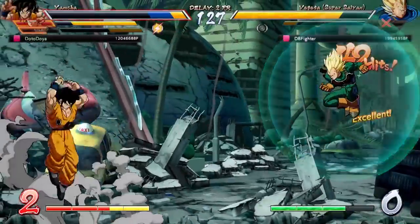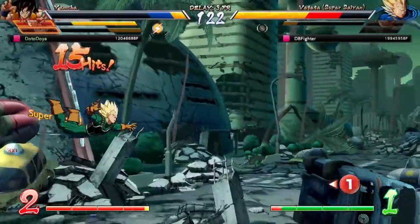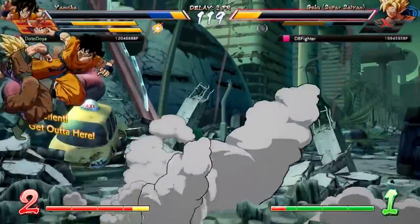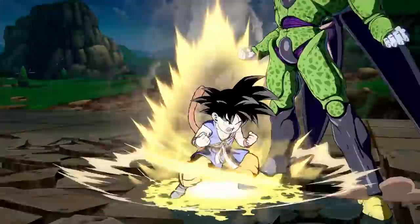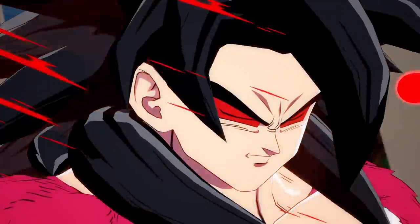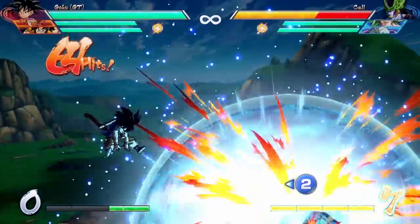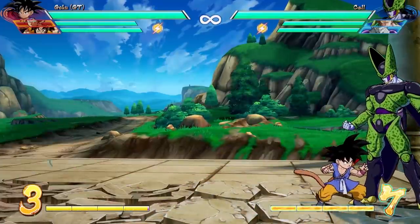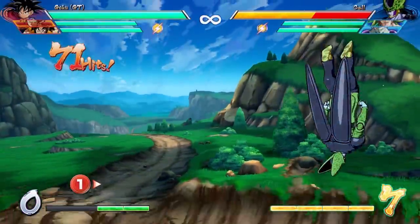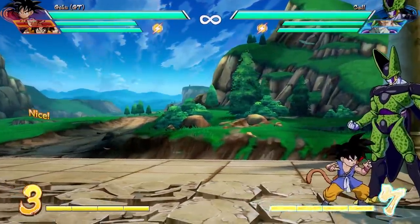Another big part of his mix-up game comes from his post-level-3 Oki. My next point as to why Goku GT is such a fantastic character: he has the best level 3 in the game — hands down, the best level 3. Not the first one, and not the Super Saiyan 4 one either. The spirit bomb. The universal spirit bomb is busted in its current state, and I would not be surprised if they looked at it in future patches. If they don't, Goku players go crazy — but I would not be surprised if they do.